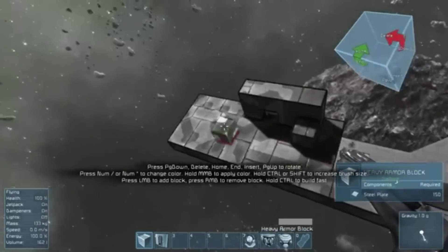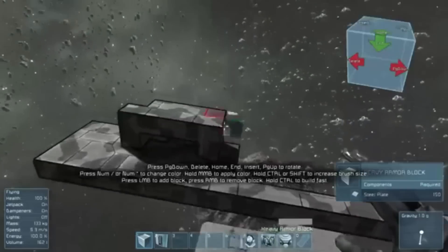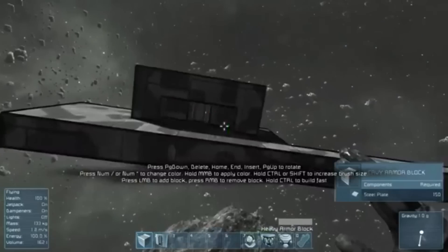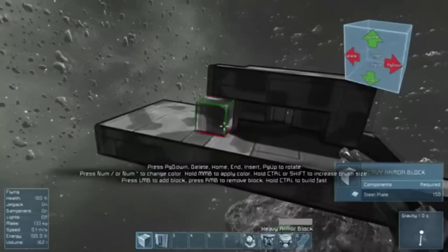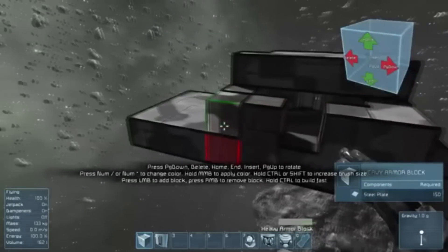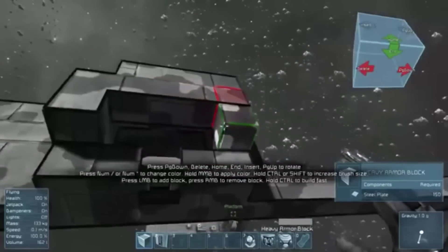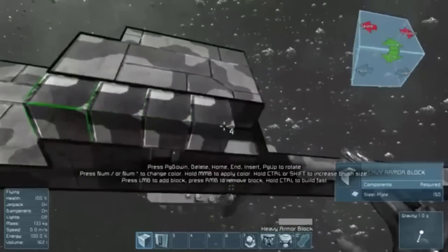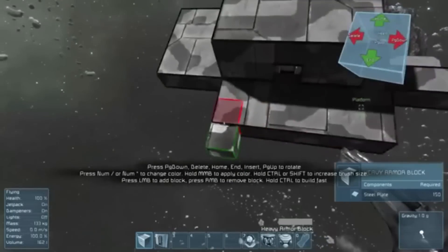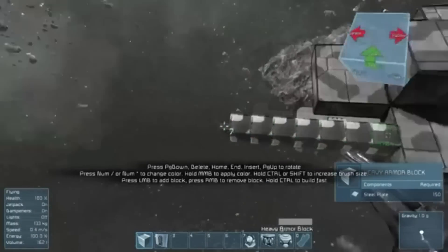Here I am trying to build the entrance to the SS Normandy with the sort of cleansing hatch. The problem is that Space Engineers has a limit to the kinds and shapes of blocks you can use, so it will take my best imagination trying to build the features of the Normandy. Hopefully the result in the end will look good.